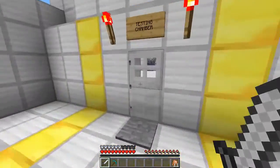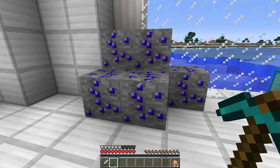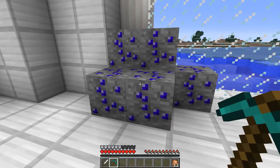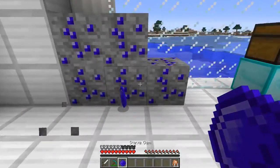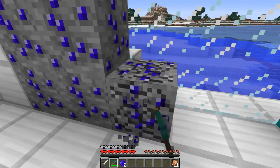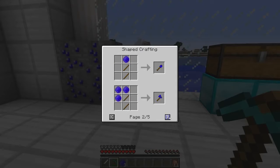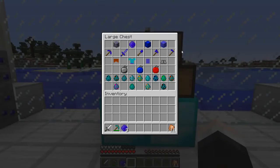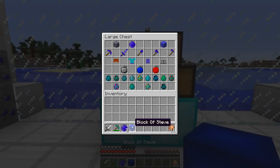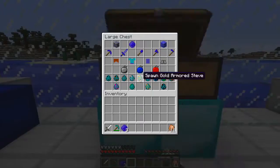Let's go and have a look at these Steves, shall we? The first thing we're gonna take a look at is Steve Ore, which is found very rarely — and you will find out why. You can only mine it with a diamond pickaxe, and when you do you'll be rewarded with a Steve Gem. You can use these for a lot of things. You can craft pickaxes, swords, armor, summoners, bombs — all kinds of awesome things. You can also make a Block of Steve.